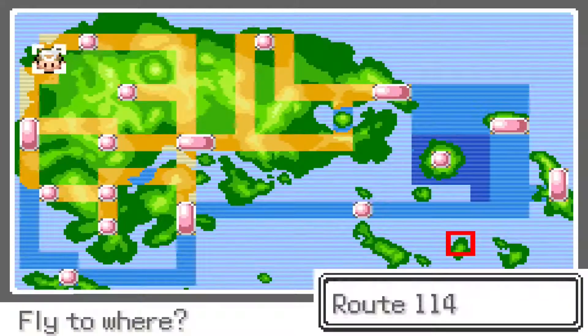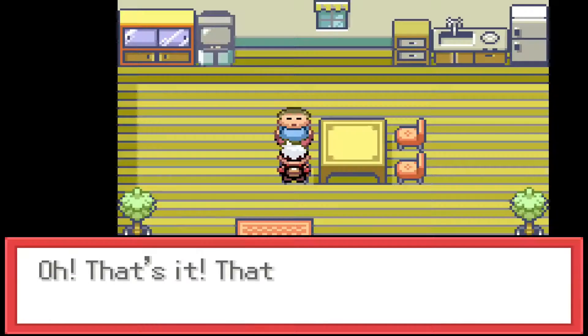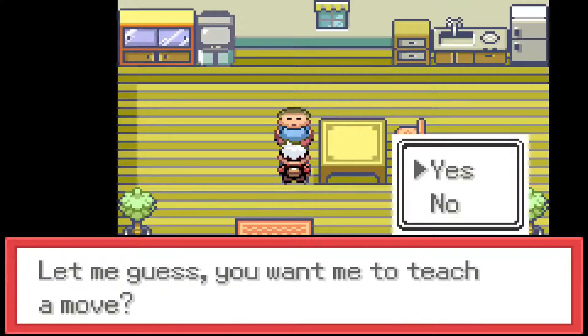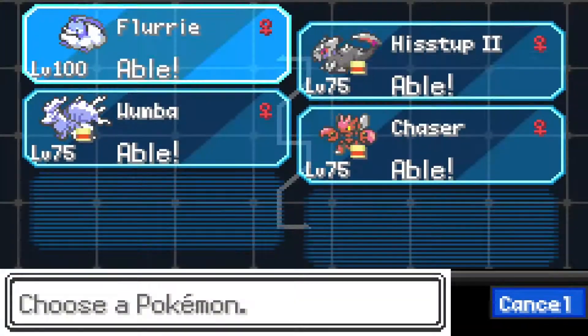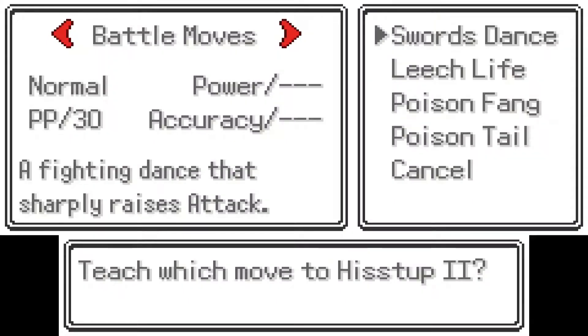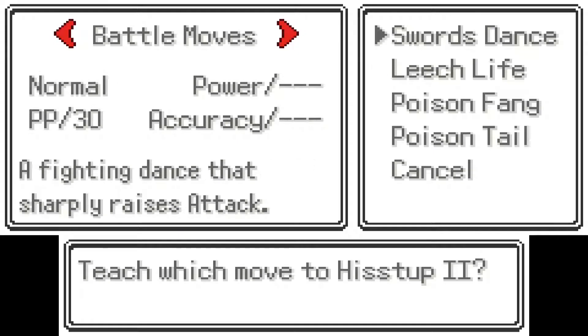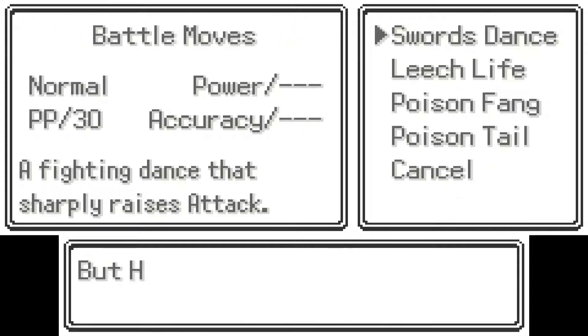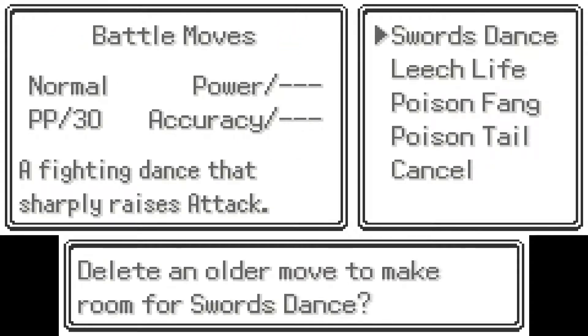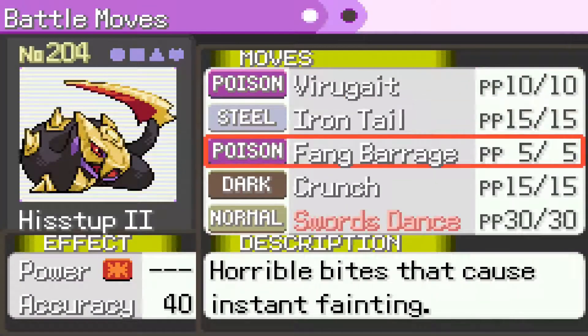I'm going to go to Mauville, I'm going to EV train this, and I will see you guys after. For a hard scale I can teach Pokemon a move, and Silviper has the ability to learn Swords Dance. Also Leech Life, which I don't necessarily want. We're going to teach Swords Dance. I gave them Leftovers and made them defensive, because I want to be able to use Swords Dance.